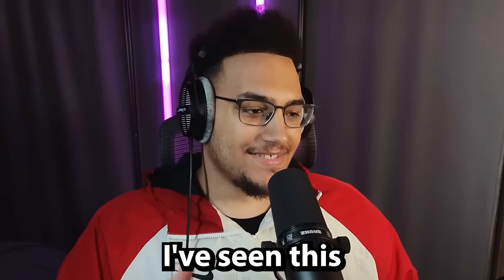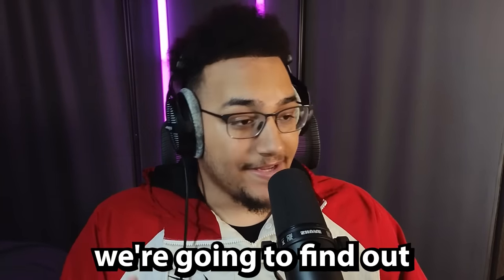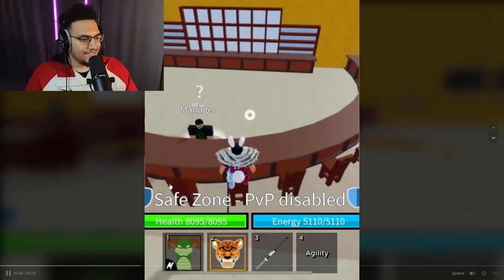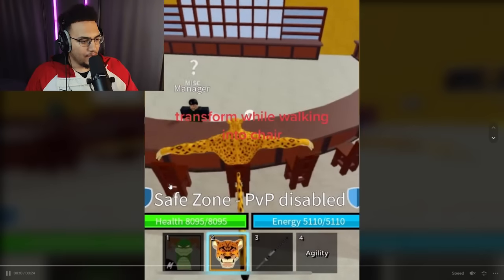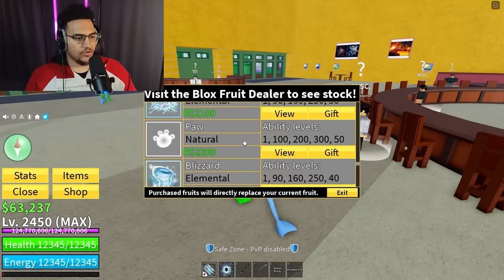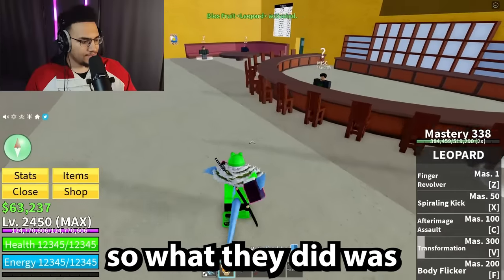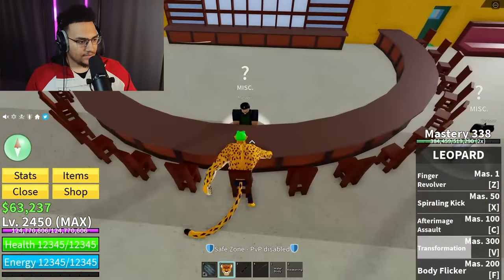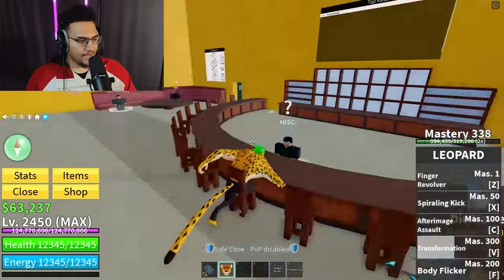Next one - I've seen this happen before but never figured out how to properly do it: the Leopard T-pose glitch. He's T-posing to assert dominance. The method: transform while walking into a chair. Fire, I like that! Let's go back to Leopard and try it out - they walked into a chair while transforming, let me time this.